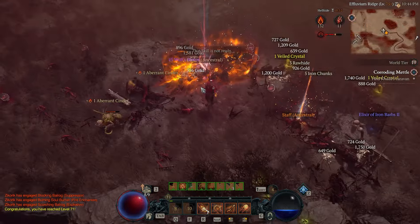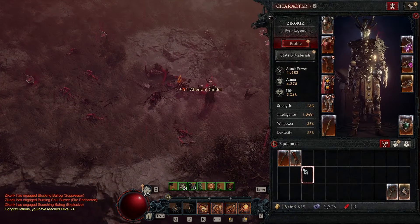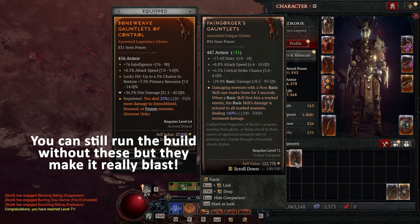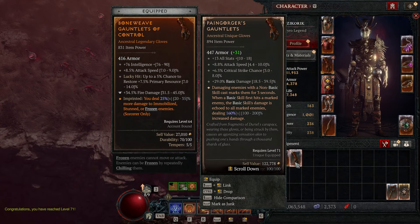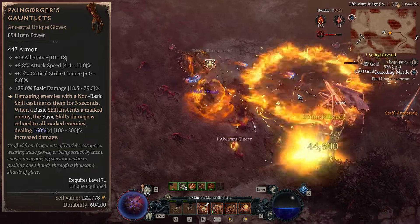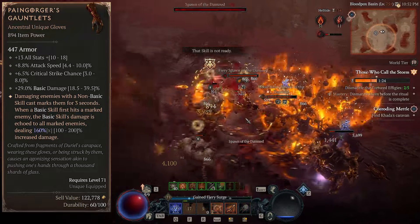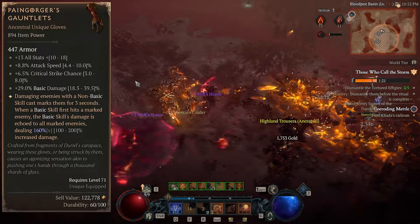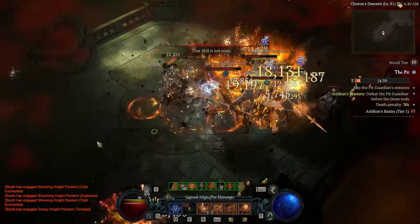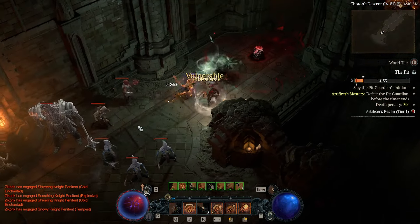We'll also be leveraging Esu's Ferocity to get an insane attack speed stack that's going to be active most of the time. Now Starfall Coronet is the main unique you need to make this build work, but I found some really awesome synergy with another unique as well — the Pain Gorgeous Gauntlets. This is basically going to make your meteors, Fireball, and Hydra attacks mark enemies. Then when you hit a marked enemy with your Firebolt basic attack, that Firebolt's damage will be applied to all of the marked enemies and be amplified by 200%. Because we are hitting basically everything with our non-basic skills — Meteor, Fireball, and Hydra — most everything will be marked so our Firebolt essentially becomes a very strong cleave skill.